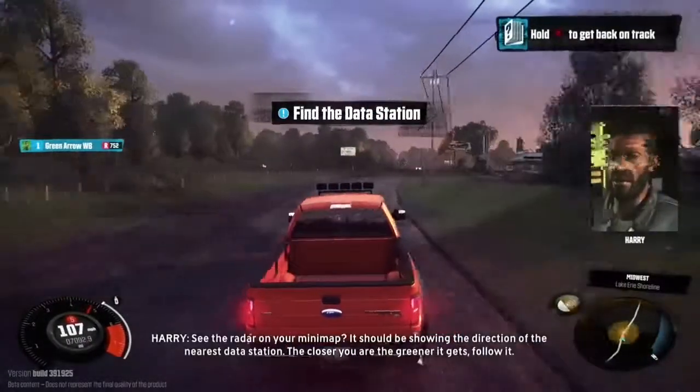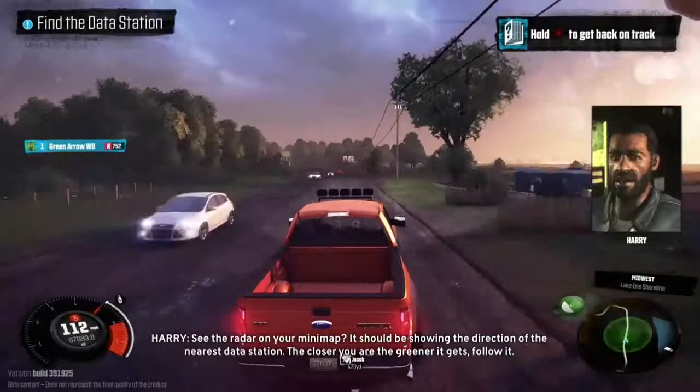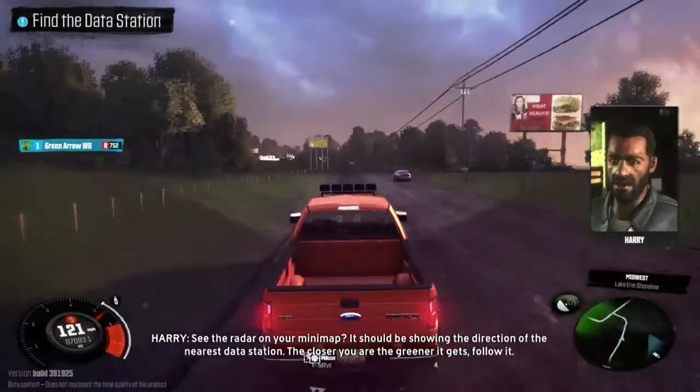See the radar on your mini-map? It should be showing the direction of the nearest data station. The closer you are, the greener it gets. Follow me.